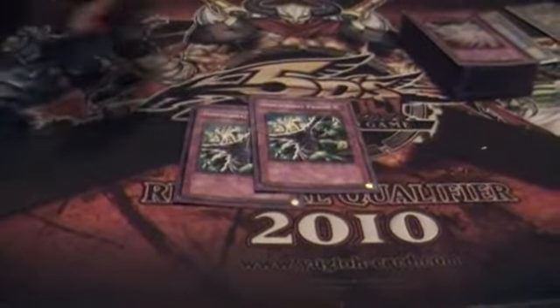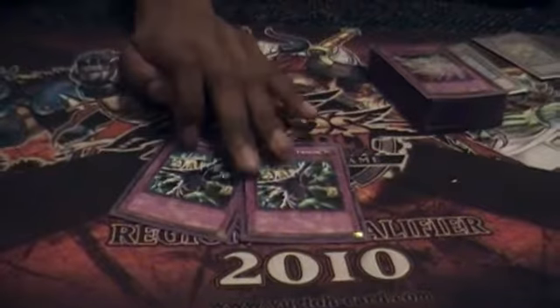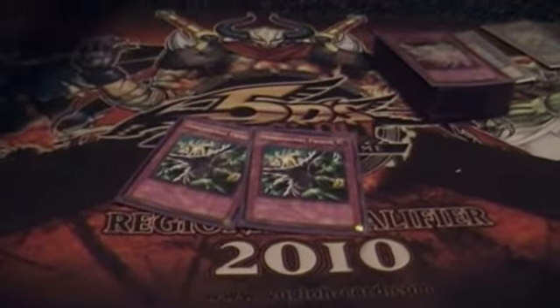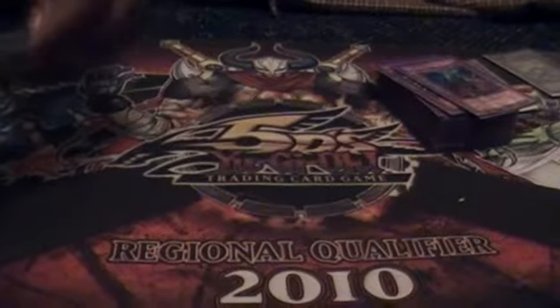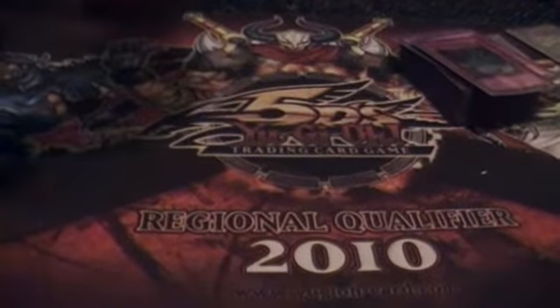My favorite trap is probably Dimensional Prison — gets rid of Fire Fist Dog, Shura, Stardust, and prevents plusses. Good card. Double Bottomless Trap Hole. Torrential Tribute. Dust Tornado — I love setting this card first turn with a Wing Blast in hand and Dandelion in hand. You set, then in the end phase use Dust Tornado, then use its second effect to set Wing Blast.